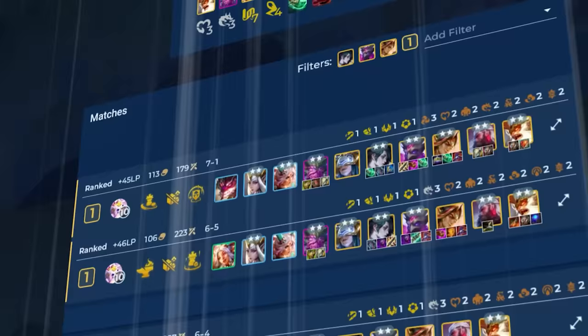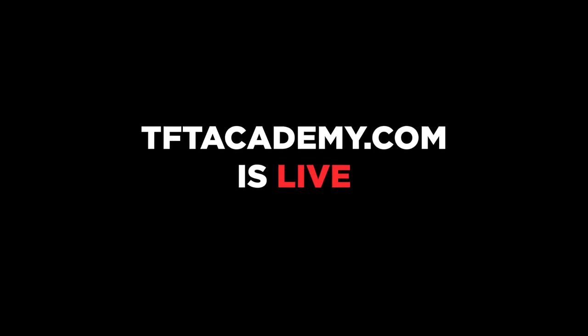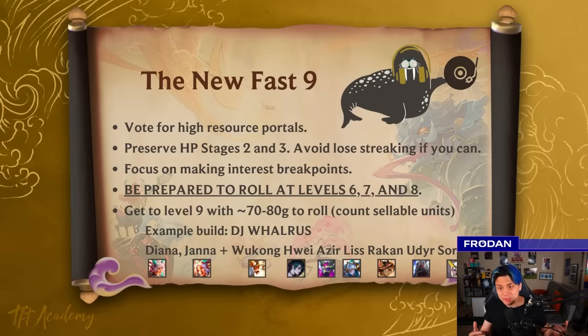In this episode of N2D, we're going to hop on board with Broseph, an up-and-coming player from North America who has spammed a single Fast 9 composition to gain thousands of LP. Before we begin, I want to explain in one quick minute what is the game plan for the new Fast 9 into Set 11 Inkborn Fables.